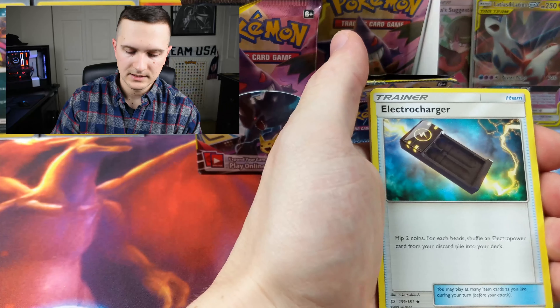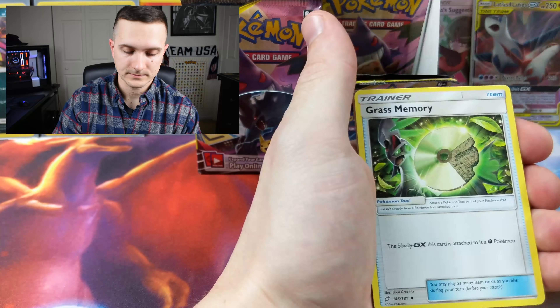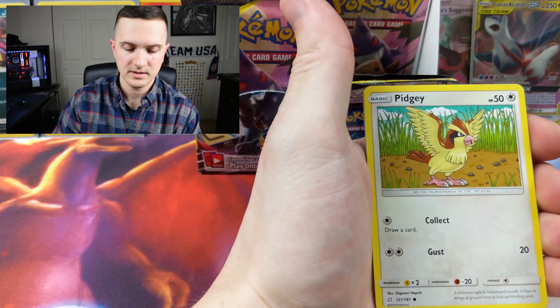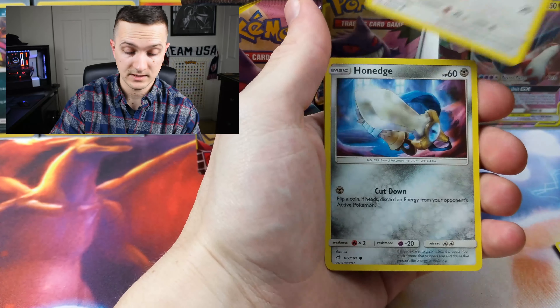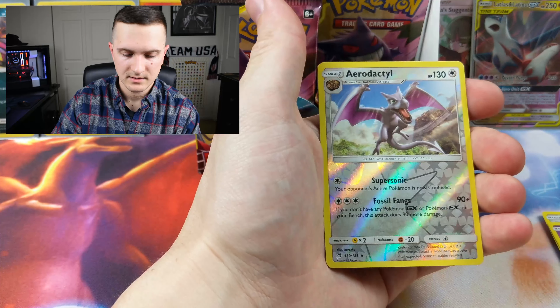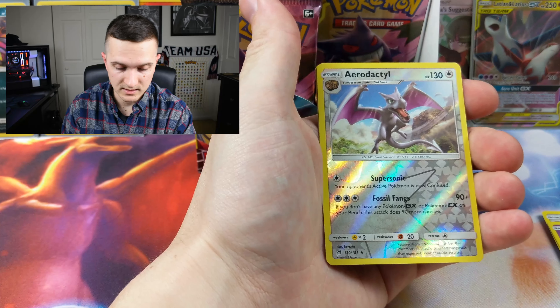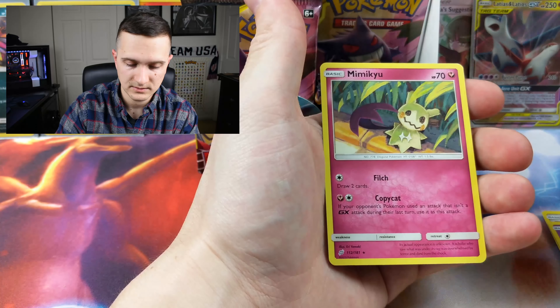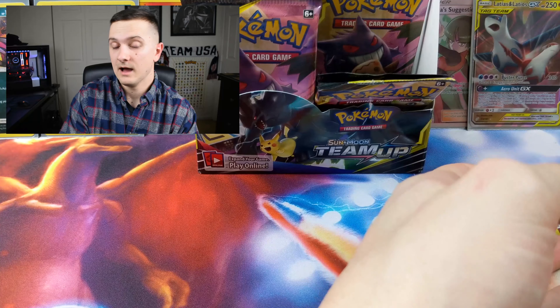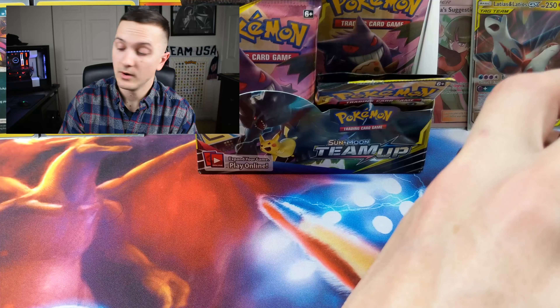Grass memory, Paras, Volibee — reverse holo Aerodactyl, that's cool to see — and a non-holo Mimikyu. I love Mimikyu too — we were just talking about favorite Pokemon!